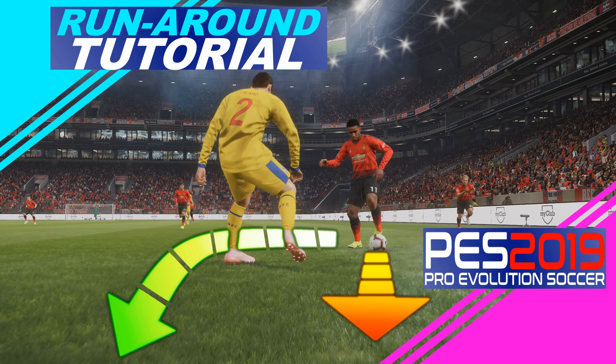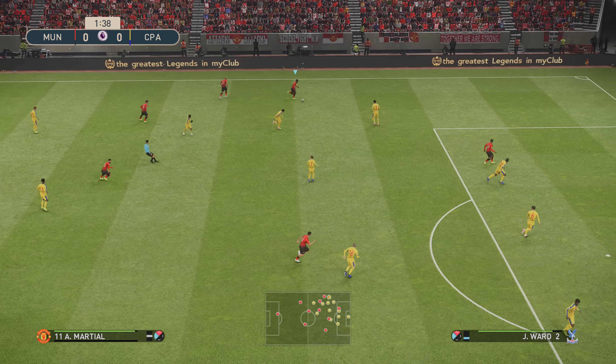Hello ladies and gents, it's SpooniePizzas here with another Pro Evolution Soccer 2019 video. Today I'm bringing you a runaround tutorial, so let's get straight into it. The runaround is where you knock the ball one side of the player and run around the other side.